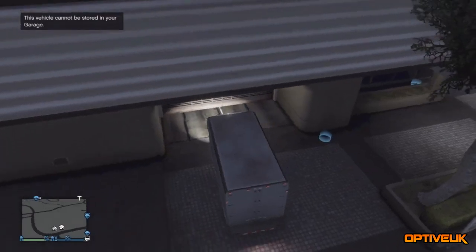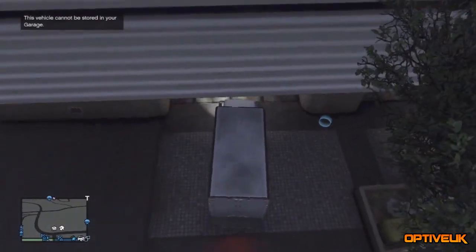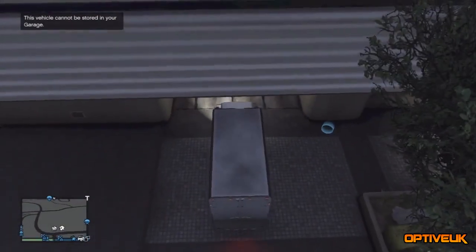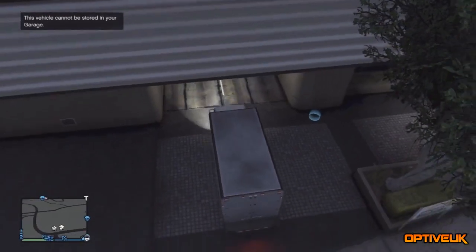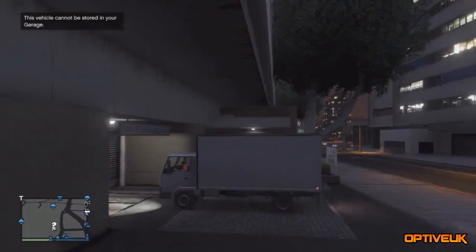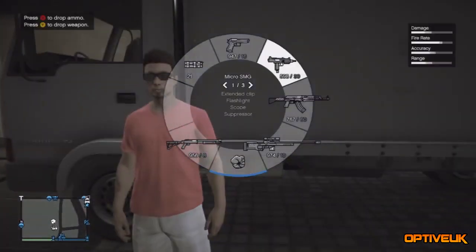The first thing you need to do is get a vehicle called a Mule from Pegasus. Once you have got that vehicle, park in the exact same position like I am doing. If you do park in the exact same position, this glitch will be successful. It will take a few attempts — it did take me a few attempts but I didn't give up as I knew this glitch has not been patched.